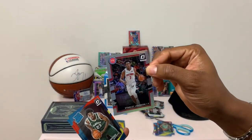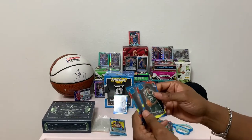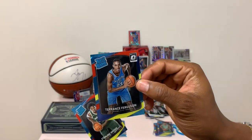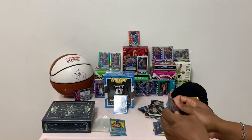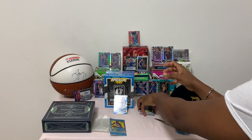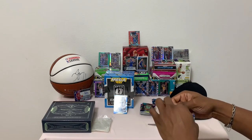A prism of Stanley Johnson — there you have it. Those are your two prisms. Sterling Brown rated rookie. And Mr. Ferguson, Terence Ferguson.